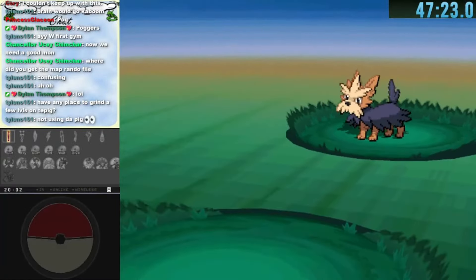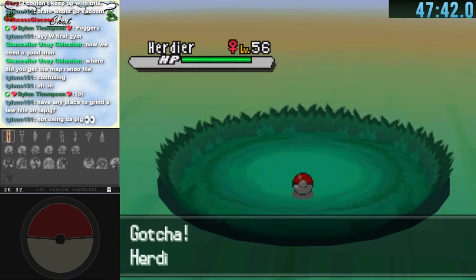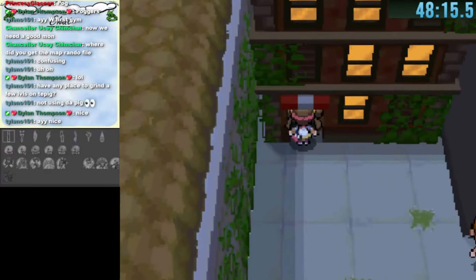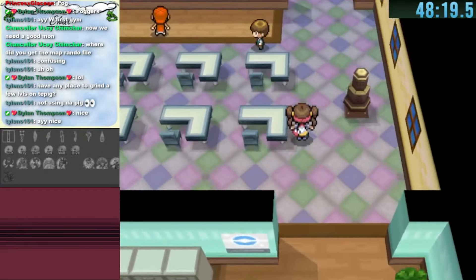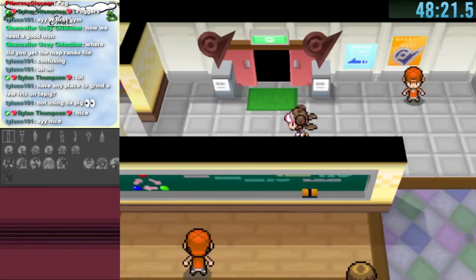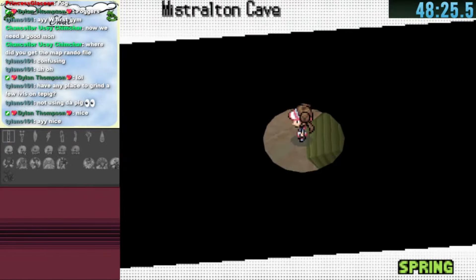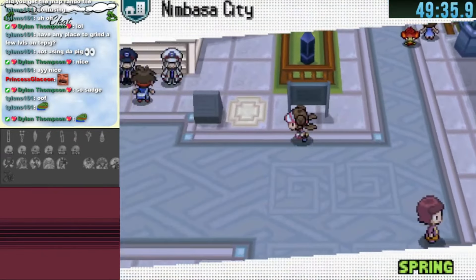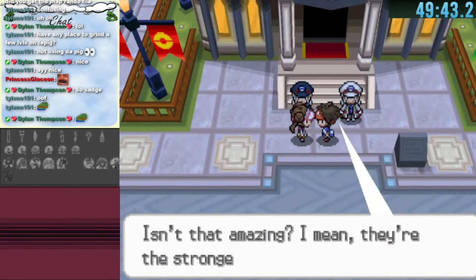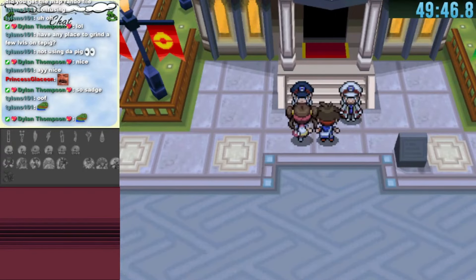Before battling the gym we find a Herdier at level 56 just south of Accumula Town and catch it easily. With our newly caught Herdier we can sweep the low-level gym. However going through the school did not lead us to the gym — it actually led to Mistralton Cave, considered a connector. So we decide to go to Nimbasa City to fight Ingo and Emmet outside the subway station.